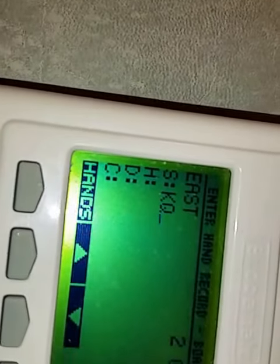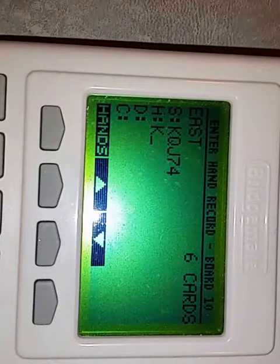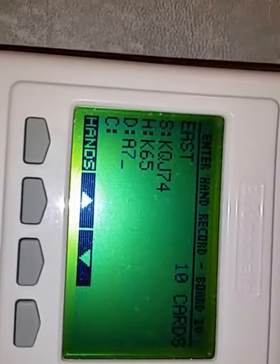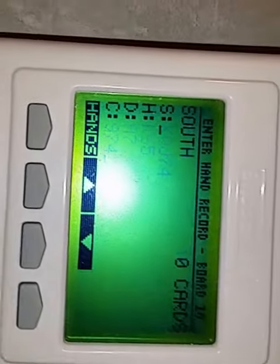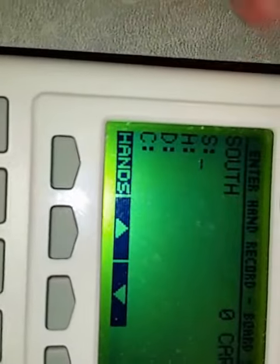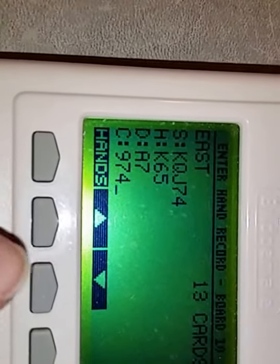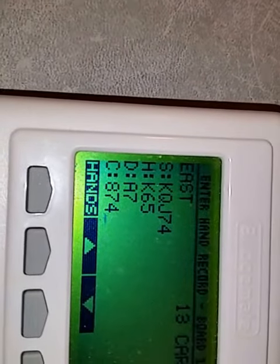And then east has his hand ready to either take over or do it. Hearts. Diamonds: Ace, 7. Clubs: 874. You see, it was wrongly entered — it should be 874. So just hit the arrow key up. Yeah, and just back up. Cancel, cancel. 8, 7, 4. Perfect.